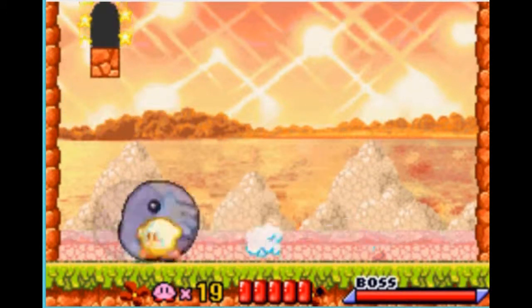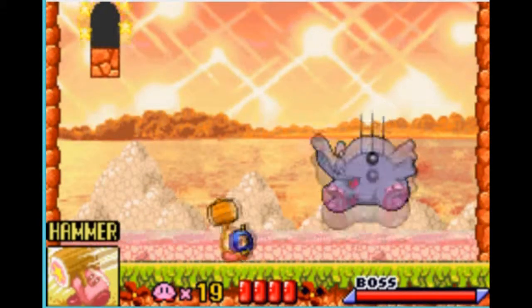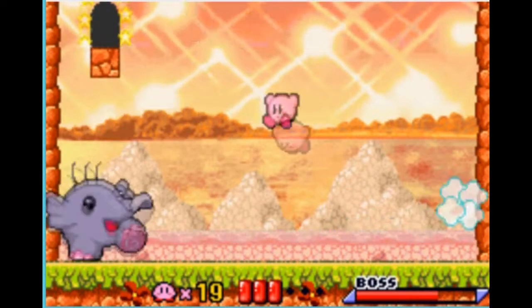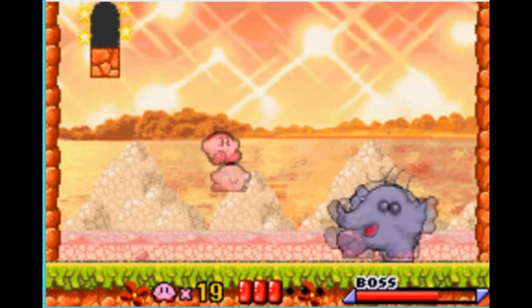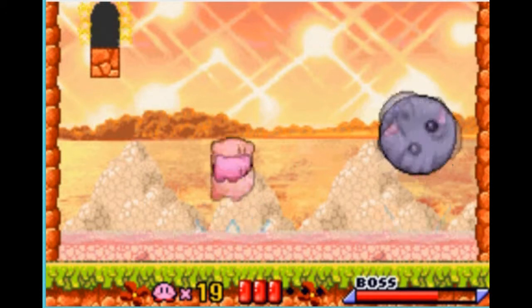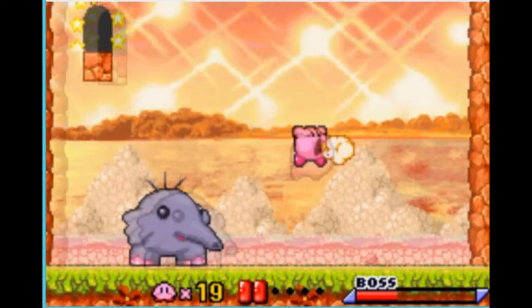Starting things off here in Stage 6, Olive Ocean. I'm going to show how difficult this fight is because the water down here makes it incredibly difficult to move around and very easy to lose your power. That's a problem because you actually need the hammer or stone ability to get the switch in this level. Another interesting thing to note is that Olive Ocean has a switch in every single level.